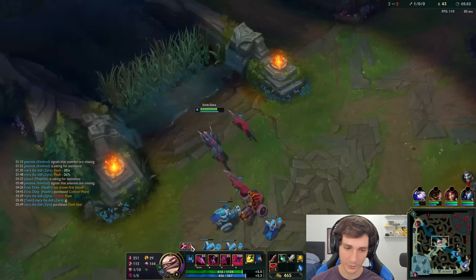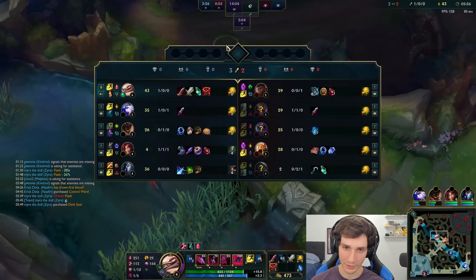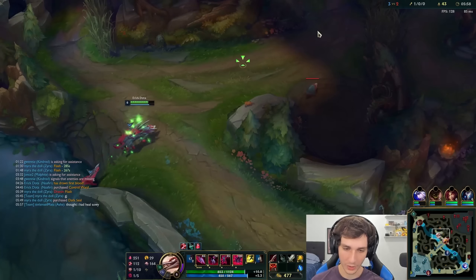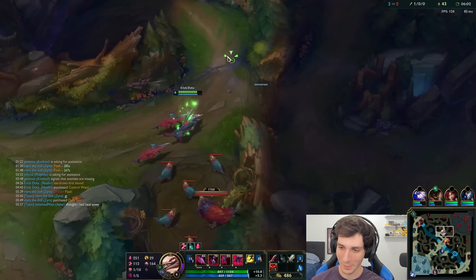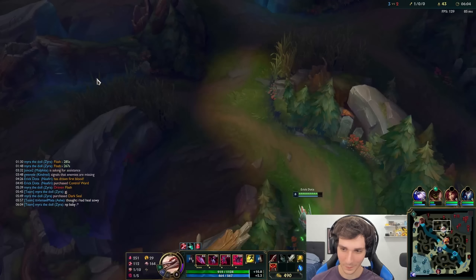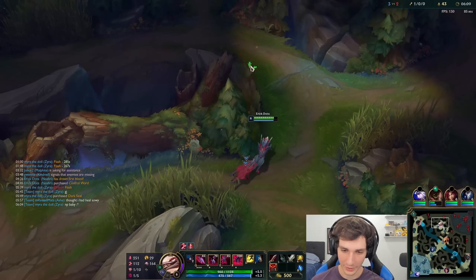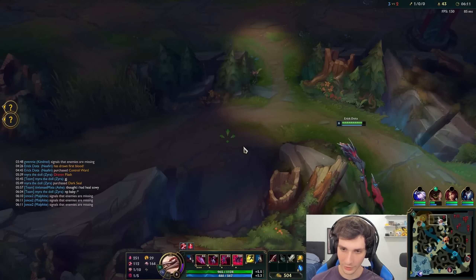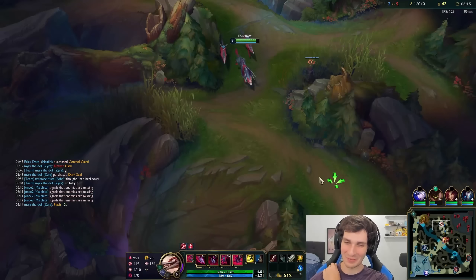I'm going to get another dog here soon. Let's see if we can find Evelynn in the jungle — let's go jungle hunting. Let's hunt with our pack. Qsante might be a little difficult to kill. I'll just drop some vision here. Qsante went missing, I'm kind of spooked.